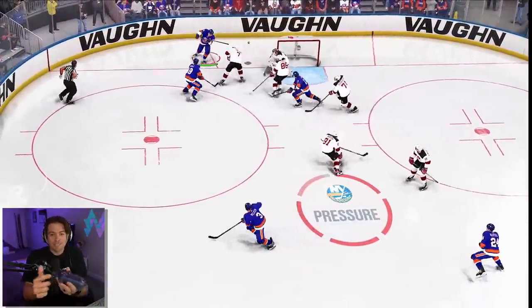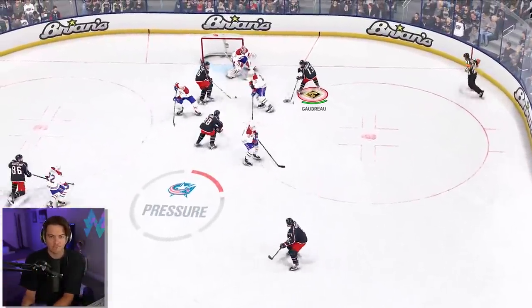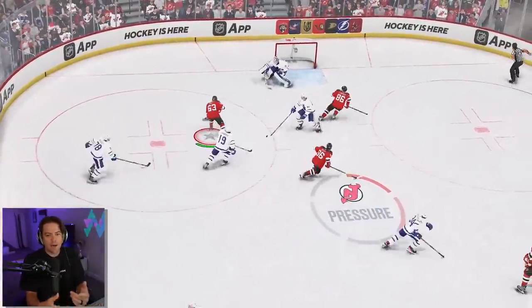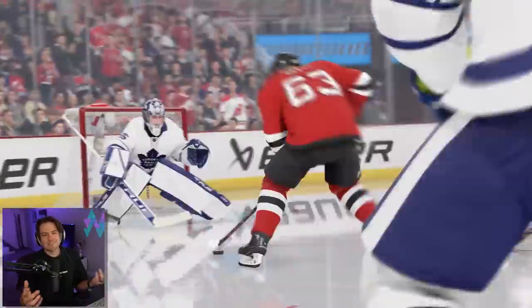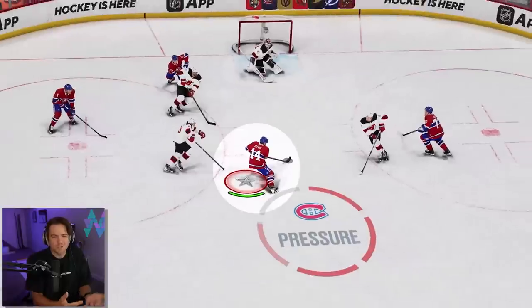Total control skill moves are definitely going to be one of the more controversial added features. It's essentially a controller option that maps some of the more difficult dekes — like a between-the-legs or the Michigan — to literal buttons on your controller. With these new controls, the Y button is the Michigan: you go behind the net, hold Y for a certain amount of time, let go, and the Michigan is done. I found this a little disappointing.